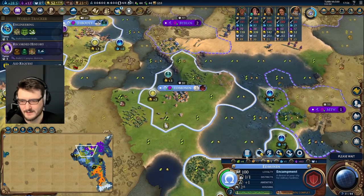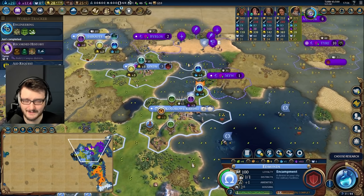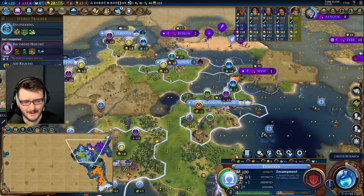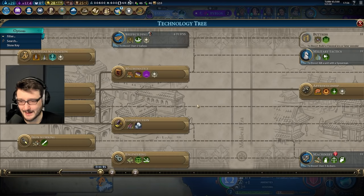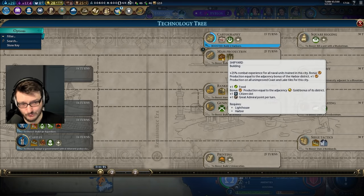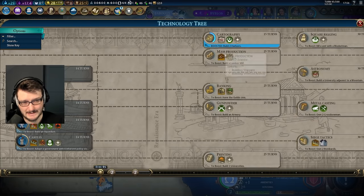We must preserve the tiles. We have Engineering — we have access to aqueducts. Tiles secured. It makes our borders look horrendous but the tiles have been secured. We are sitting pretty, sitting happy. What's our next goal? We probably want to rush shipyards now at this point.